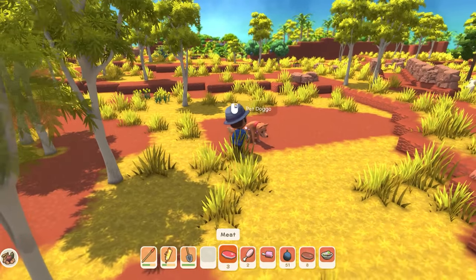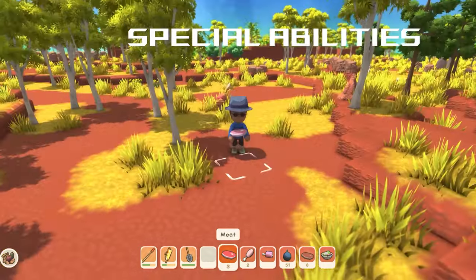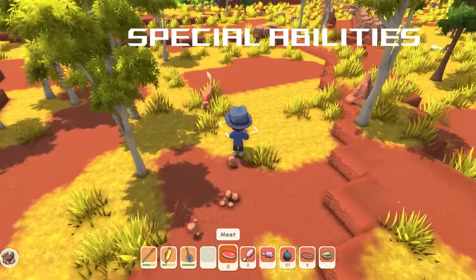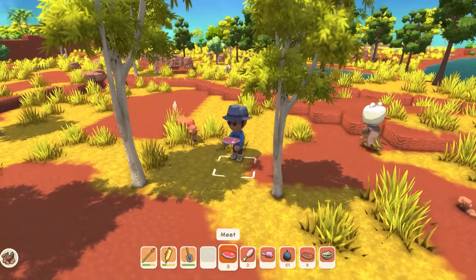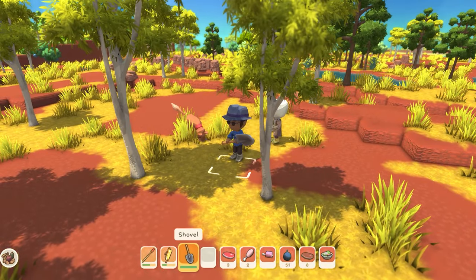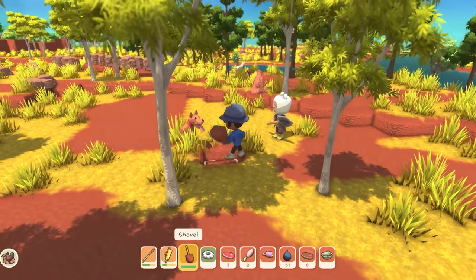They actually have a special ability where they work like the metal detector. Once you leave him in a certain area for a little bit, they'll go up and start sniffing and digging a hole. That'll just indicate where the treasure's buried — pull your shovel out, dig it up, and it's treasure for free without having to use a metal detector.